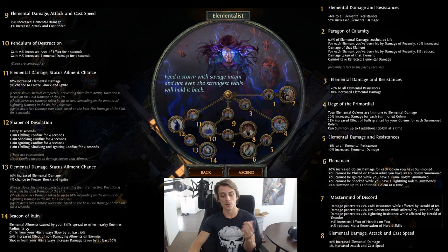Nodes 11 and 12 are Shaper of Desolation - that's the conflux stuff, still giving rotational status ailments, okay but nothing special without ignite. Then 13 and 14 is Beacon of Ruin: still a 12-radius ignite proliferation, chill from hits always slows by at least 10%, 20% increased effect of non-damaging ailments on enemies. Shocks from hits always increase damage taken by at least 20%, which is fairly strong for end-game bosses - a flat 20% is pretty big.